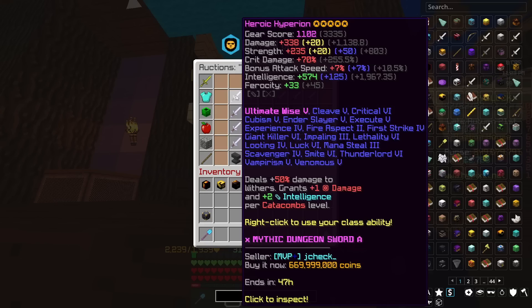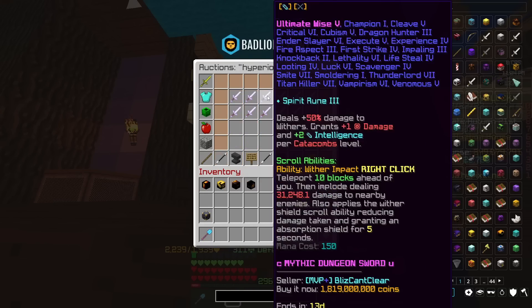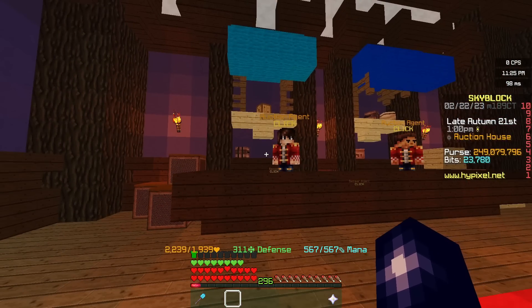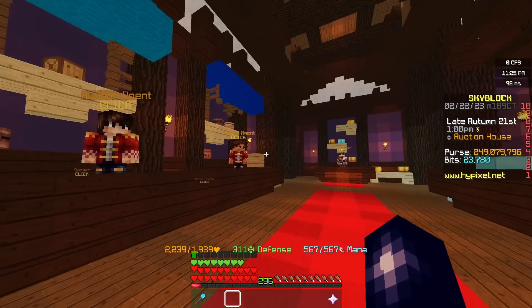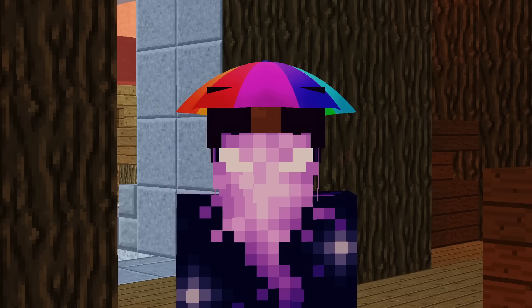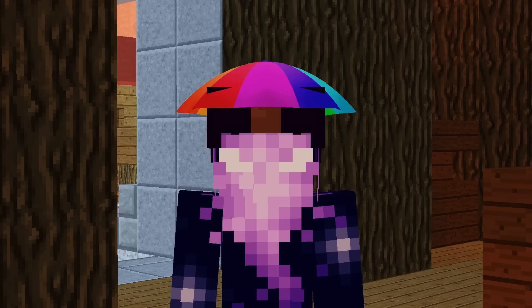First of all, we have AH Flipping — the art of buying an item cheap and selling it on for a much higher price. Some of the most skilled AH Flippers can literally make hundreds of millions per hour, but that's not a reality for most players. Nevertheless, with a bit of practice and persistence, you'd definitely be able to make millions of coins from AH Flipping relatively easily. My full AH Flipping guide will be linked in the description below if you want more help.